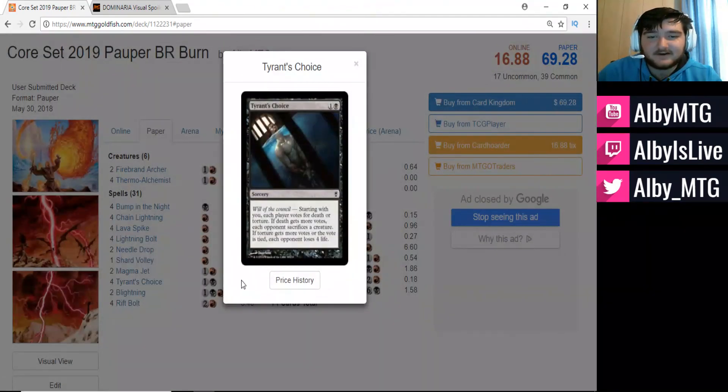Tyrant's Choice is a card not a lot of people know about — it's one of those weird cards from Conspiracy with the Will of the Council mechanic. Each player votes for death or torture. If death gets more votes, each opponent sacrifices a creature. If torture gets more votes or the vote is tied, each opponent loses four life. So most of the time this is reading two mana, target opponent loses four life — essentially our Boros Charm, two mana, four damage.